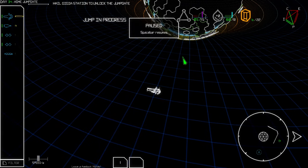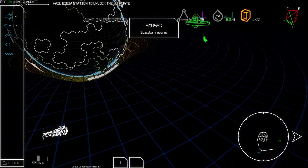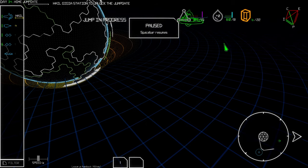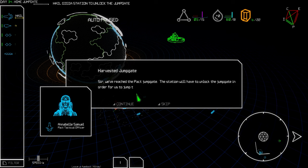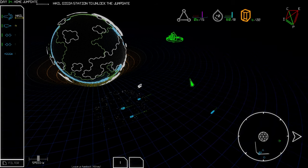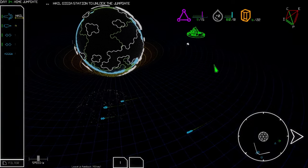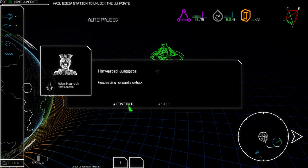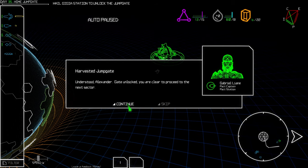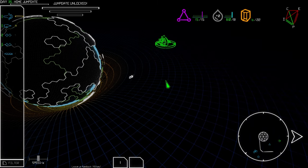Hail the Gigia station to unlock the jump gate — is that it over there? I think so — hail it! All of our ships made it. We reach the Pact jump gate. The station will unlock the jump gate so we can jump to the next sector. Jump gate unlock — clear to proceed to the next sector! Alright, that was easy.